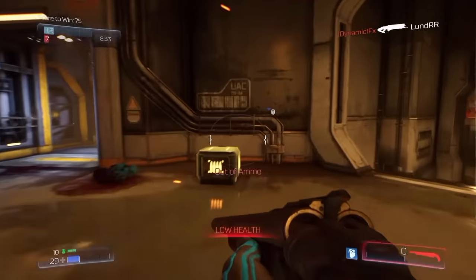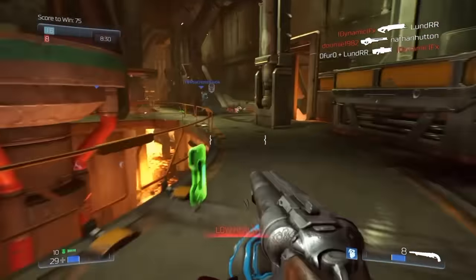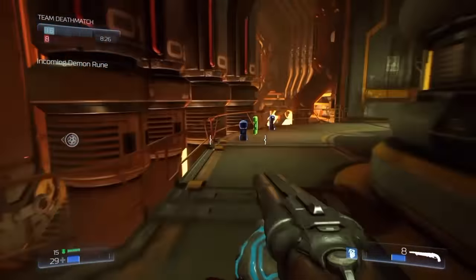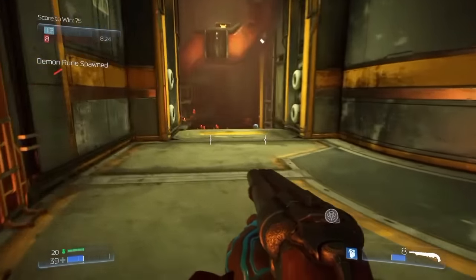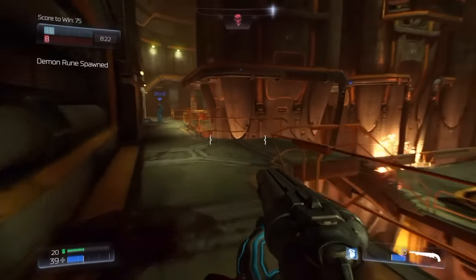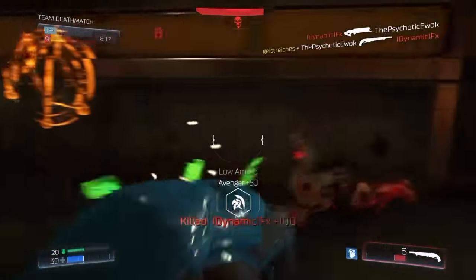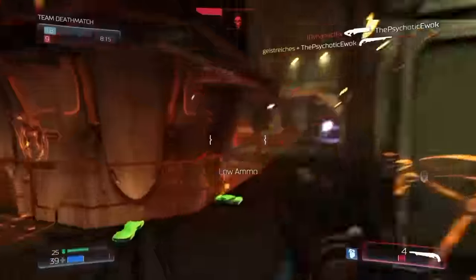Next, it would be good to get close to your friends and run around as a team. In the beta it's not working so well because everyone is running around like crazy, but always try to follow just one or two guys and you'll have a much easier time shooting somebody down.